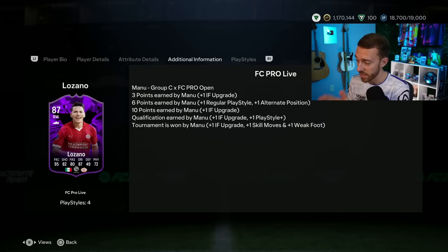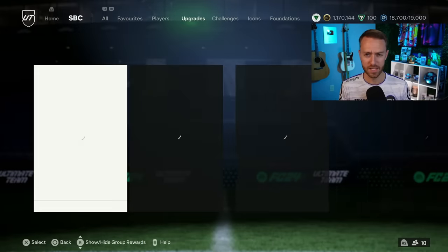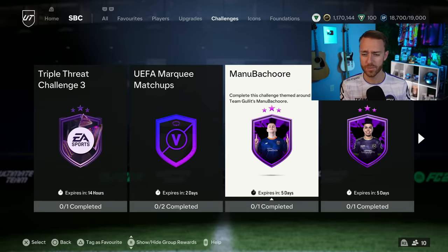One of my favorite things EA did yesterday is make it really easy to figure out which pro player is matched with the item. You go to the additional information tab using R1 or L1 and you can see it's Manu Bashour who is linked to this Lozano, and his results in the pro tournament over the next couple of months will determine how Lozano upgrades. He's a very accomplished pro player — he won the World Cup challenge last year.